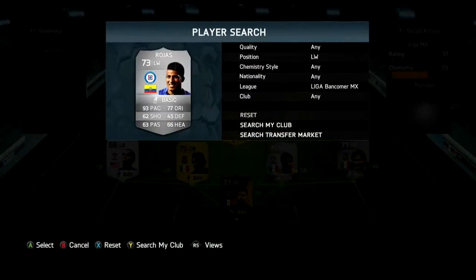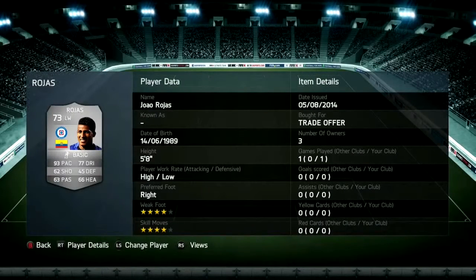Next, we're going to go with left wing Rojas, who has 4-star with 4-star skill moves and has 93 pace, which is just amazing. His crossing is really good too — that's probably why he's placed there.